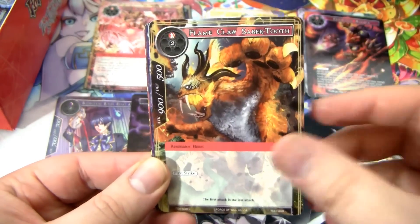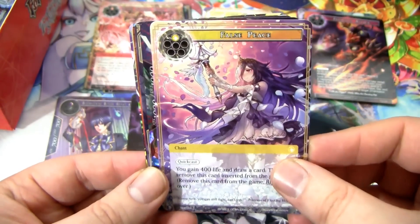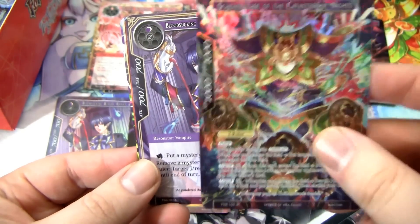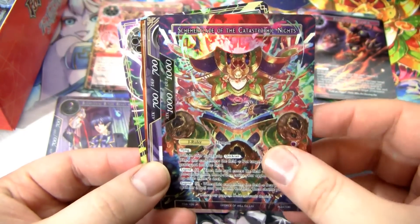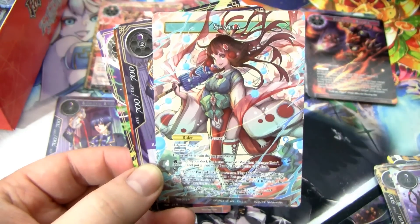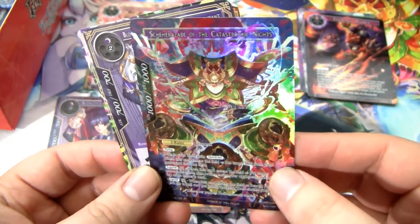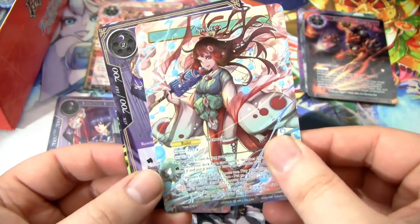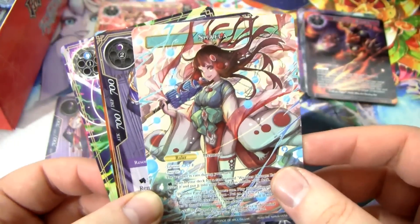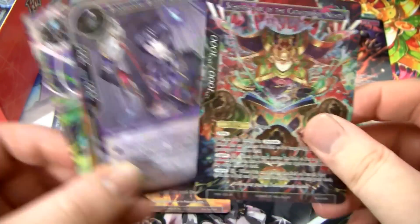We have the Deadly Pox — wait, this is also a flip card! And we also have the Scheherazade. I know this is going to be something different on the other side but I'm holding out hope. This side is the Scheherazade J-Ruler of the Catastrophic Knights, and then the other side is a Shayla. So this is actually a Shayla, not a Scheherazade — the misprint rulers. I don't know what I'm going to do with these, probably send them in. But I might just keep them and buy the correct versions. Shayla is really sweet — having her sealed ability unsealed is actually really good, and I also really like Scheherazade.